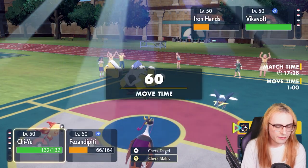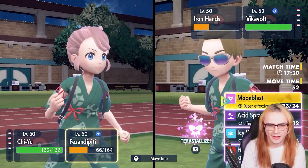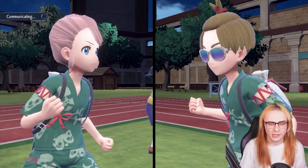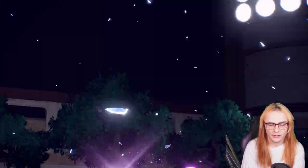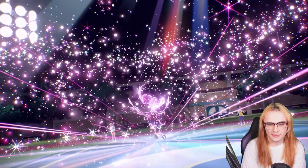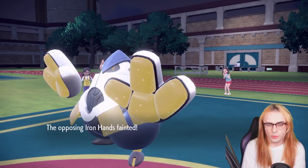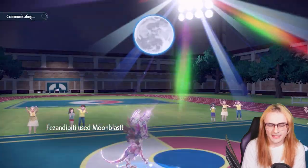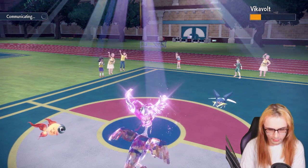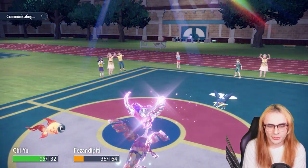They go into Vikavolt — very free Heatwave. I'll go for Tera Fairy on Pheasantipity and Moonblast into Vikavolt. Heat Wave misses, but we still nearly KO with Moonblast — that's huge. A Static charge goes off — okay, we didn't get paralyzed, perfect. I'll take that. Pheasantipity only has base 70 Special Attack without Modest nature but this is still nearly a KO.